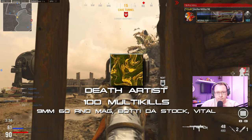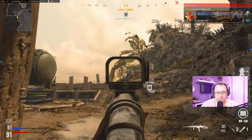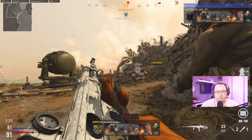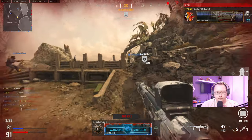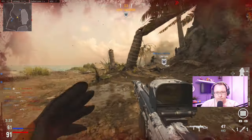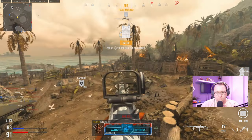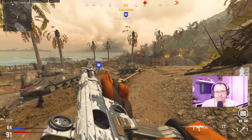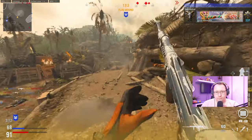Finally we have Death Artist — this is another bugged challenge. The official description is 100 multi kills with a 9mm 6 round mag, the Body DEA stock, and the Vital proficiency. However, I completed this one before I even knew it while completing the other challenges, so I don't think the specific attachments matter — it likely tracks the same as one of the other challenges. If you have the other challenges complete, you should have this one complete too.